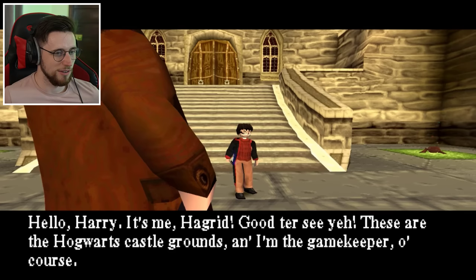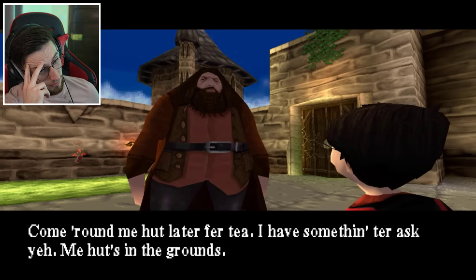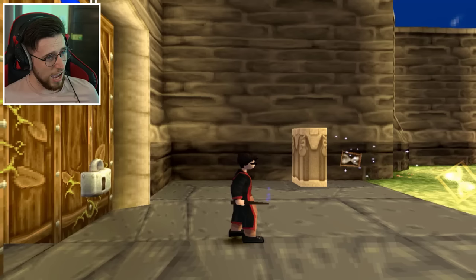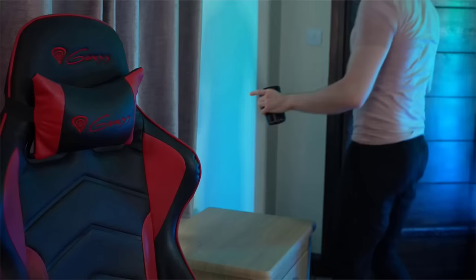The man, the myth. Hello Harry, it's me Hagrid - good to see you. These are the Hogwarts castle grounds and I'm the gamekeeper of course. You'll need to attend your Herbology class - Professor Sprout's in the greenhouse waiting for you. Come round me hut later for a tea, I've something to ask you. I've got tears in my eyes - it makes me a little bit emotional. It's so bad that it's good.